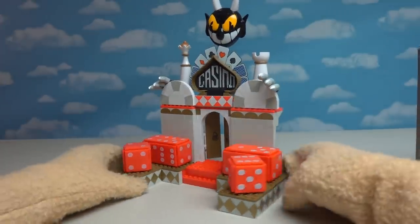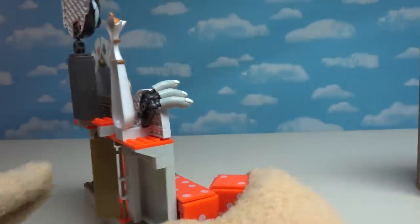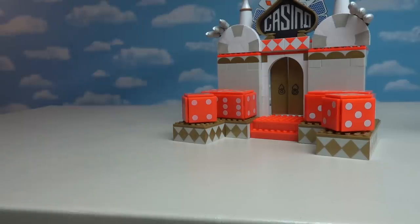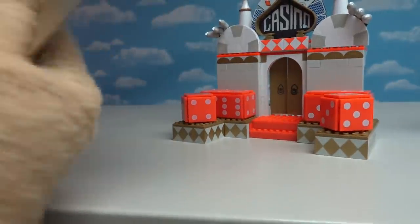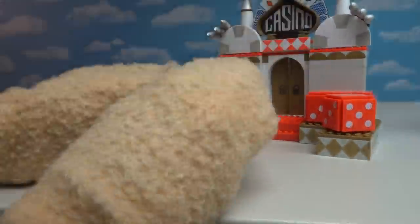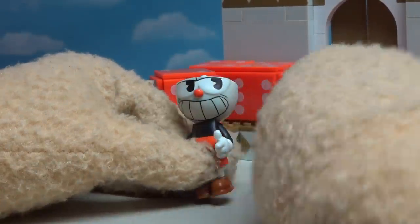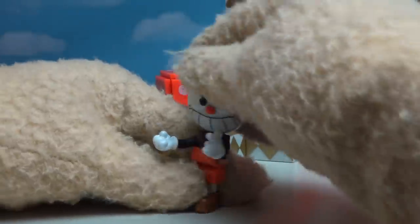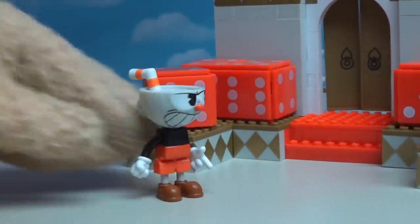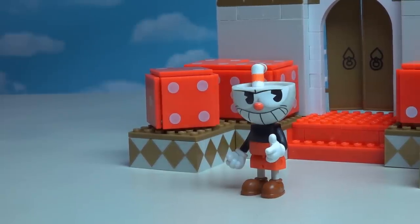Even though there are some really flashy parts on the front, if you look at the back it's not too appealing, but you can kind of see how it's all put together. All we need is some really cool figures to go up those steps and go inside the casino! And the first one here is an exclusive only to the set, which is Cuphead in his angry mode stance! Let's pull this guy out of the package and look at him up close and personal! Wow, what a great looking figure! He looks like he's ready for battle, he's got really cool hands, and I love his pose!